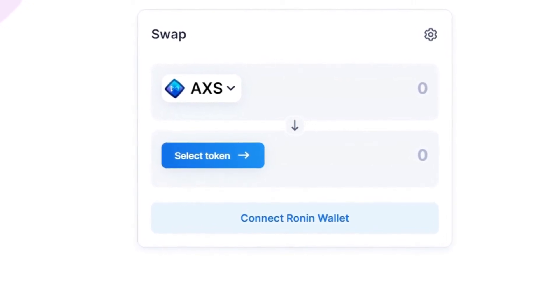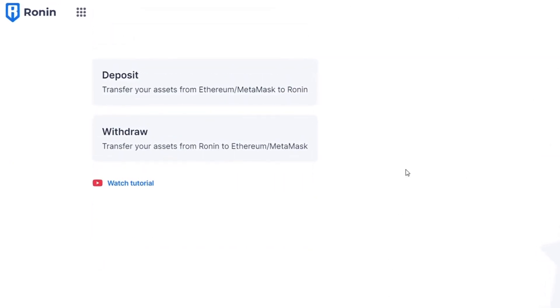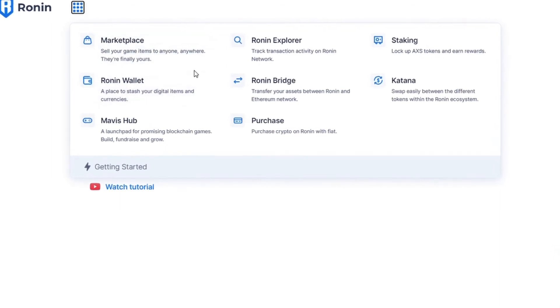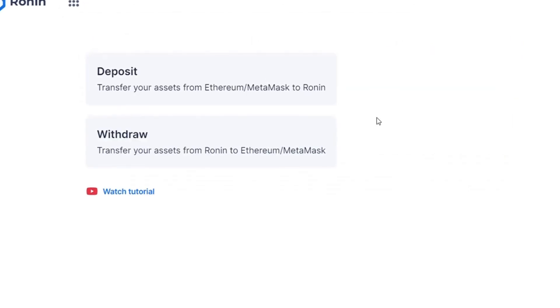Once you have some USDC, there are a few ways to cash out. The easiest way is to go to Binance and transfer your USDC to your Binance account over the Ronin Network. You can also transfer your AXS or SLP this way, but it's easier to just transfer USDC. Always make sure you are using the Ronin Network when transferring any assets from your Ronin wallet to Binance.